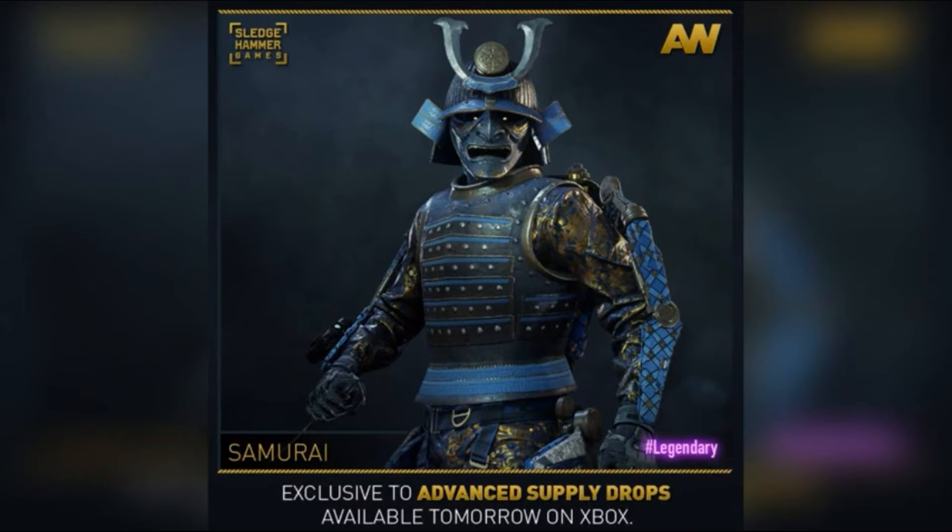Here's the first one — the Samurai gear set. This is the legendary one and it looks epic. That helmet looks just awesome, like some kind of weird horn things coming out of it. It looks really cool. Hopefully I can get that thing, but it's legendary so it's gonna be harder to get.